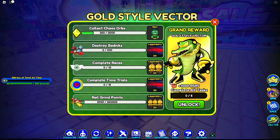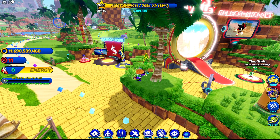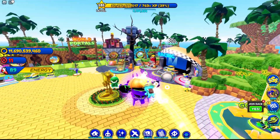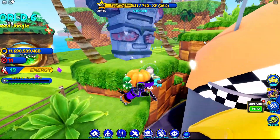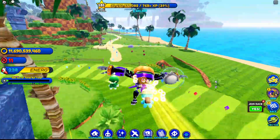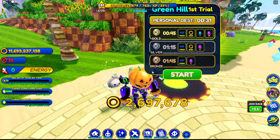We're gonna need those rail grinds in Speed Jungle, we're gonna need those vines. This is actually a very easy quest and we can multitask with it. I think the first thing we should do is definitely time trials or races, then we do the other one. Then we go and do our rail grind points — which will take a while, but it won't be too bad. Then badniks, and chaos orbs will be extremely easy if we have a little bit of magnet. Let's go into the time trials, we'll start with that.